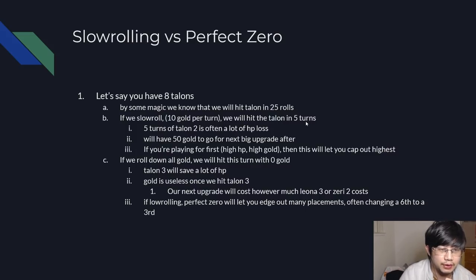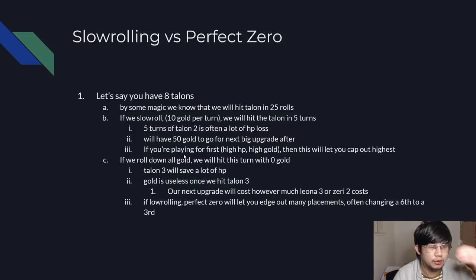The benefit of slow rolling, of course, is that after you hit Talent 3, you will still have 50 gold left over because you were slow rolling the whole time, and then you can go for the next big upgrade. If you're playing for first — you already have a lot of HP and a high amount of gold — then losing the extra bit of HP doesn't matter that much because you have an additional 50 gold to work with, which allows you to cap out higher. But let's just say you're not high rolling, not high HP — what do you do?